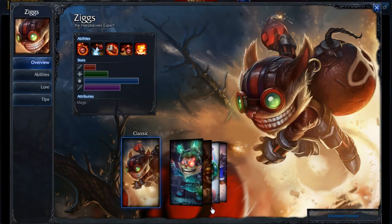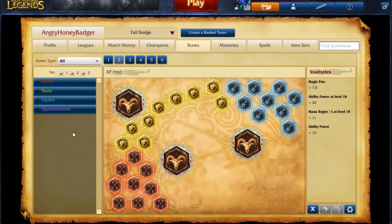Hey everyone, it's the Angry Honey Badger and it's time to take a look at a quick build for Ziggs. As for the rune page you're probably going to want to take with Ziggs, I like to go with the AP page where you have magic penetration marks, mana regen per level scaling seals, AP per level scaling glyphs, and then flat AP quintessences.